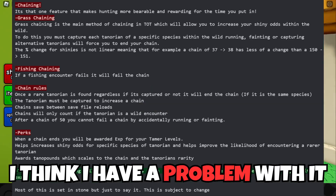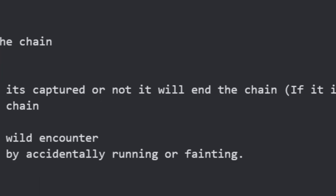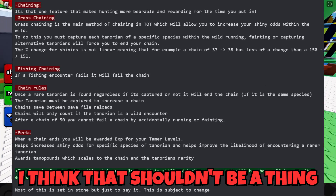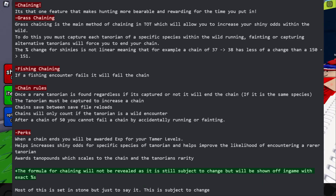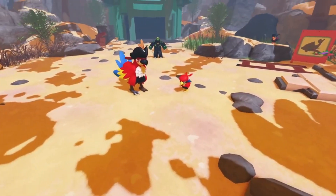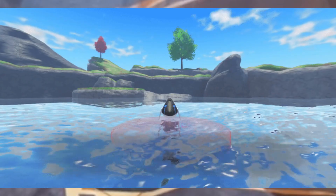Although the chaining system is cool, I have a problem with it: if you encounter a rare Tenorion, no matter what, your chain resets. I might be misunderstanding this, but I don't think that should be a thing, because not everyone wants a rare shiny Tenorion. Maybe someone wants that shiny pirate bird that Lucky made a while ago, and they fail their chain by finding a random shiny dolphin.